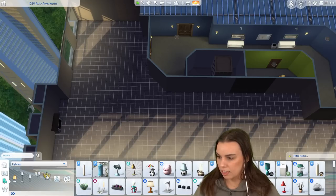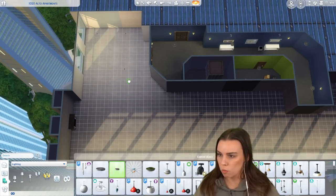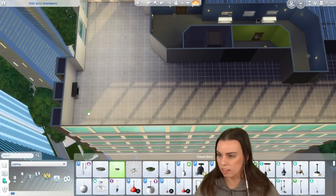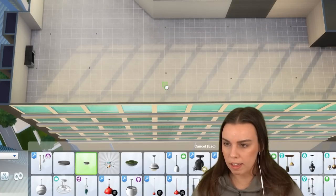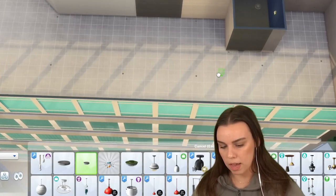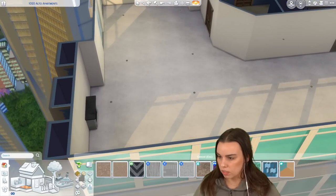Let me get some lighting in here first. I guess this is kind of a new way that I'm liking to review CC packs - actually using them in a build instead of just going through all the items. What do you guys prefer? Do you like seeing them being used? I kind of think we could review packs this way as well, because it's fun to just start building with them.